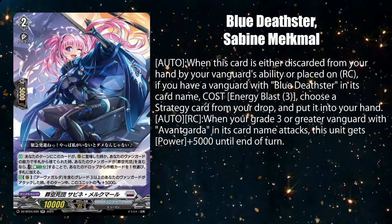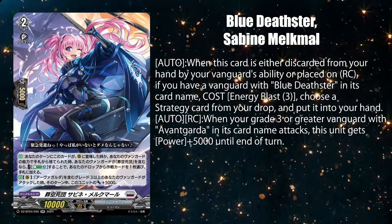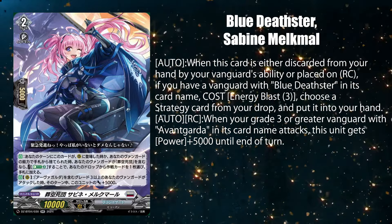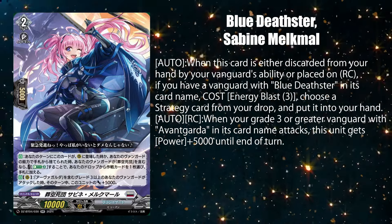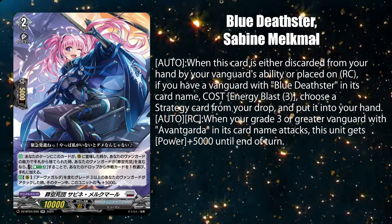Blue Deaths to Zabine — when discarded by your vanguard's ability or placed on rear guard, lets you pay 3 energy if you have a Blue Deaths to vanguard to add a strategy card from your drop zone. And while on rear guard, she gets 5k power when your grade 3 or higher avangarder vanguard attacks.